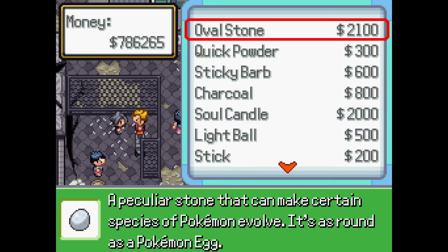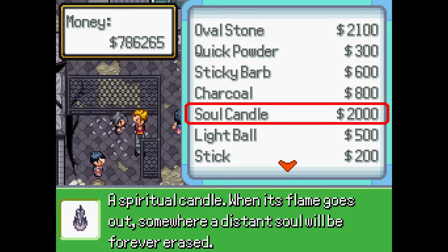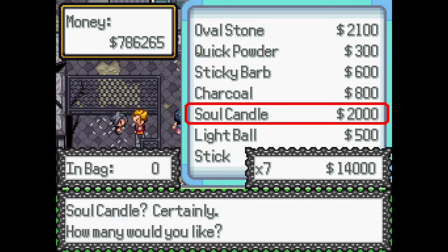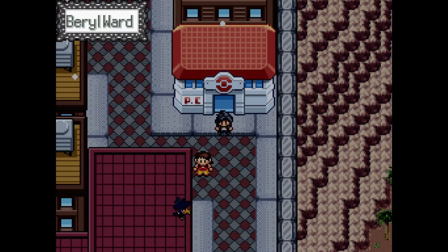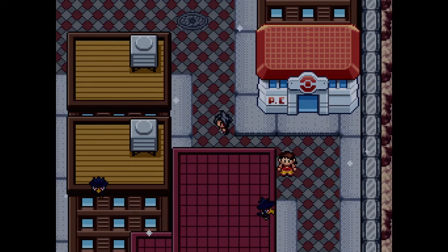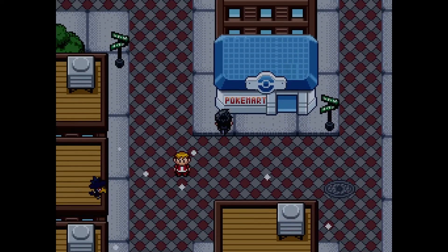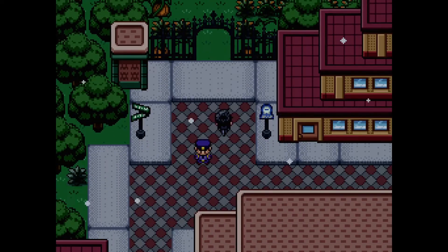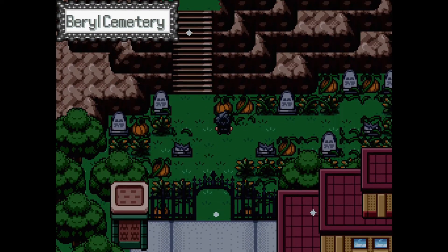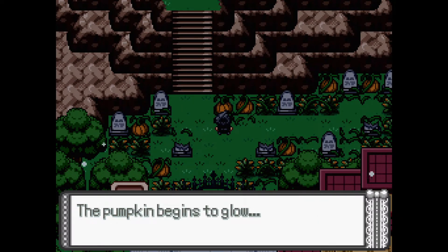For this first thing we actually want to have some soul candles, so I wanted to remind you all that we can buy those here. Let's just buy a bunch. I had to change it to nighttime real quick — if you bring some soul candles to the cemetery in Beryl Ward, you can trigger a special event. The pumpkin begins to glow.